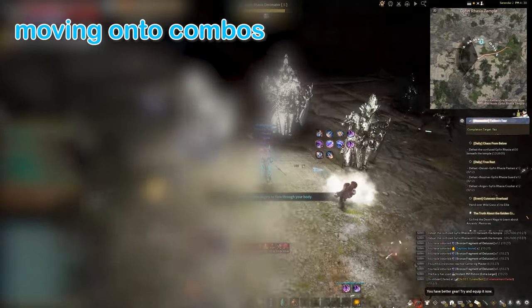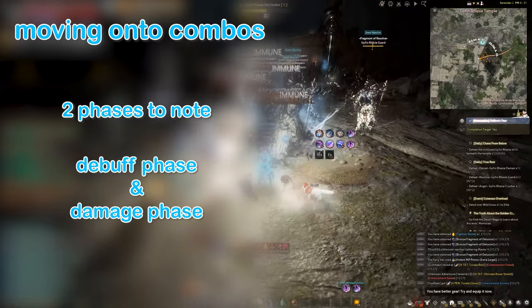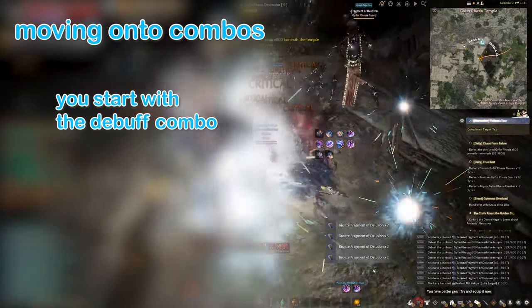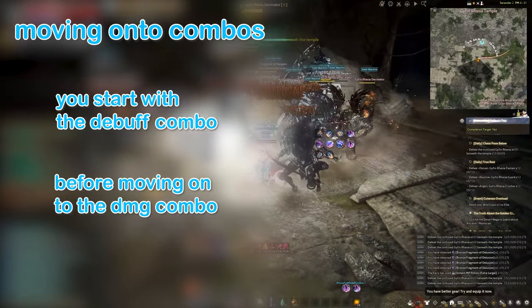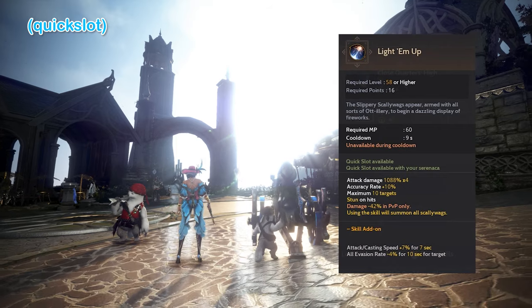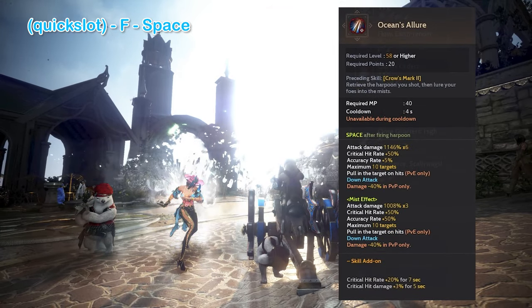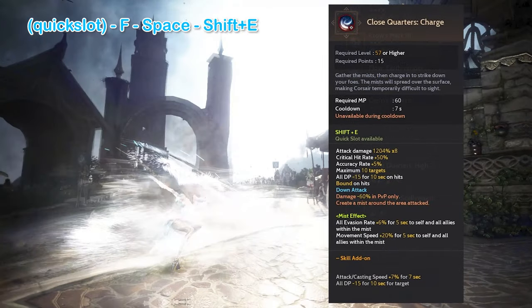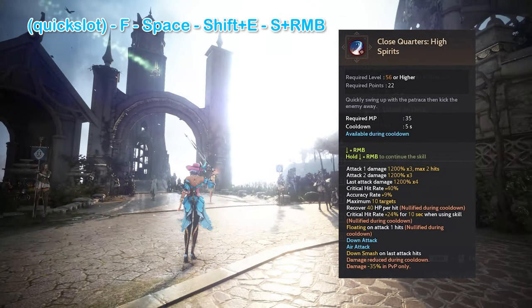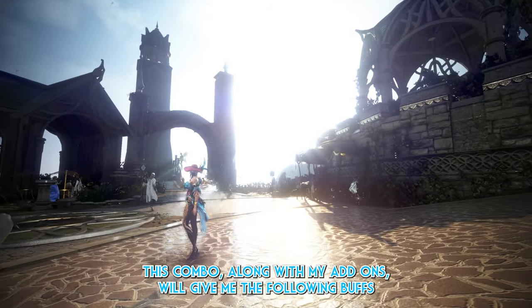Moving on to combos, here are 2 phases you need to know: the Debuff Phase and the Damage Phase. You start off primarily in the Debuff Phase by debuffing your enemies and buffing yourself before transitioning to the Damage Phase. Here is how I like to debuff my enemies. I start with Quick Slots — Light Them Up — then F which is Powerless Life for me, then Space which is Ocean's Alive, Shift E, Close Quarters Charge, followed by Down RMB which is the last hit of Close Quarters High Spirits.